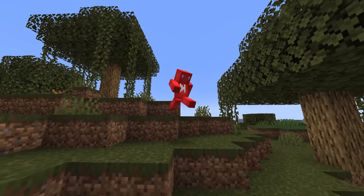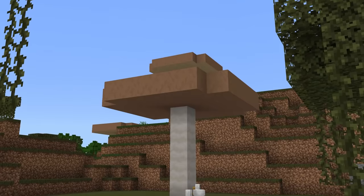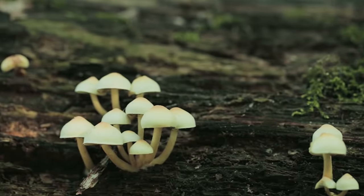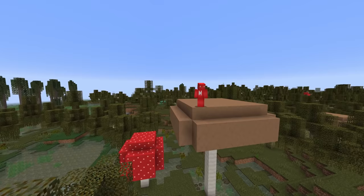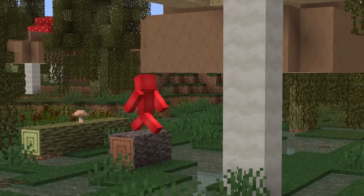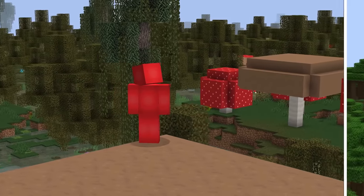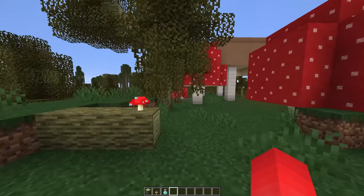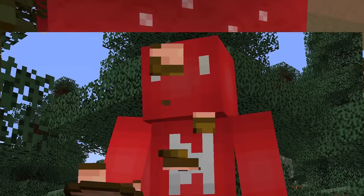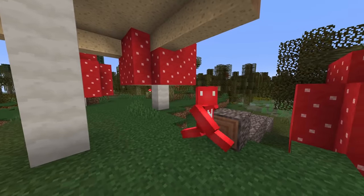Number seventeen: if you've walked around swamp biomes, you've noticed some fungus among us — and in Bedrock, that's a lot more obvious. Since these wetlands are home to a fair amount of fungi, it's only fair to bring Java up to speed and add big mushrooms here as well. The conditions for a swamp are as close to perfect for a mushroom as you can get, and at the very least it should be on par with dark forests. This could offer more food in the biome and add another splash of color.